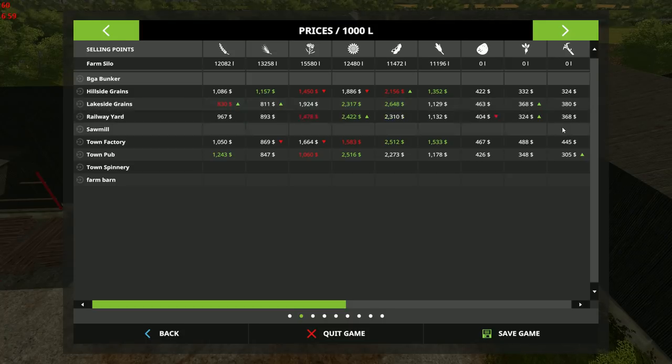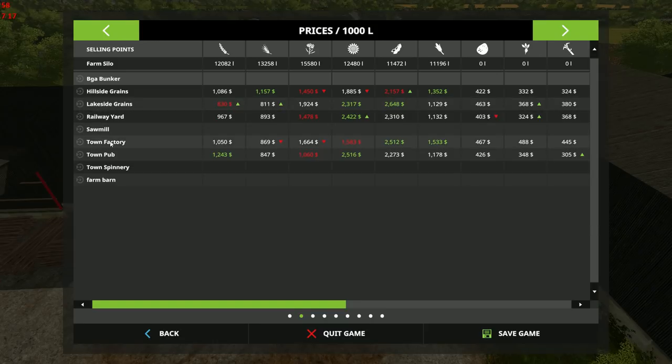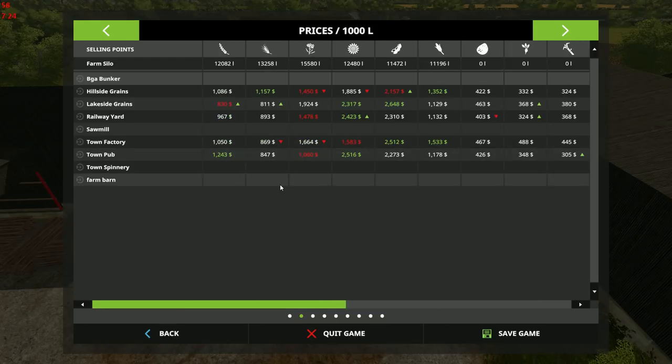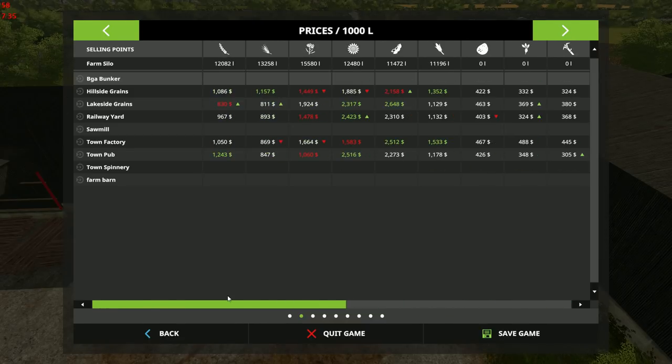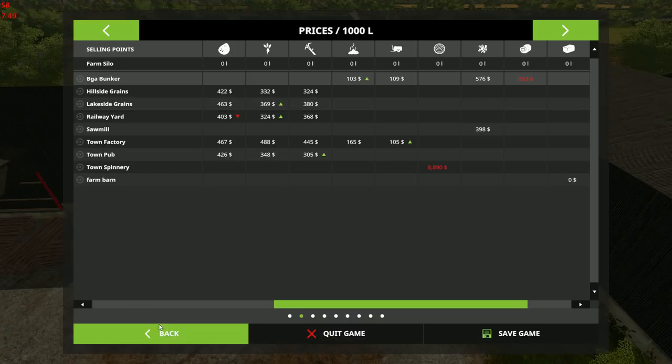The grain yards seem to take pretty much everything, and there are sales for sugarcane so it is obviously usable on this map. We've got a sawmill that takes wood chips, then we've got the town factory. This map has only the most stock of stock items — it's a farming map, not a production map — and we have the spinnery for wool, currently at a down market of only $8,800 per stack.